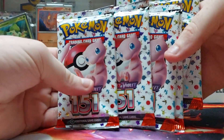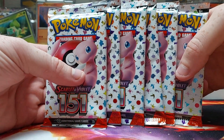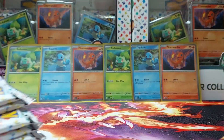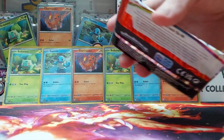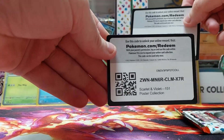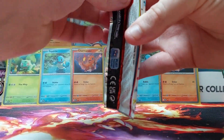Hey everybody, Mr. Bowman here. In this video I've got six 151 packs. These are a new set and they're getting up in value already, so we're going to crack these open. These all came from kind of the boxes behind us. You can see all the promo cards that came out, and they're code cards. They may not mean anything to any of us, but online people use those to open up packs for the online version of the game.